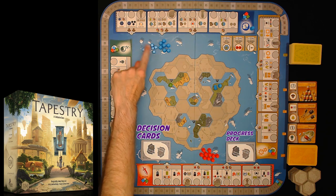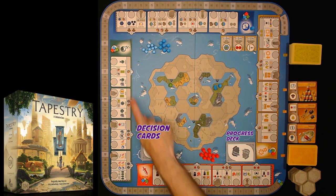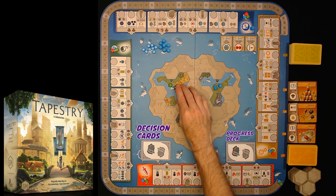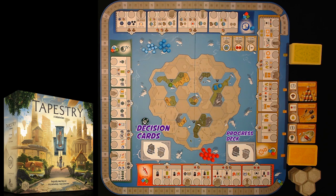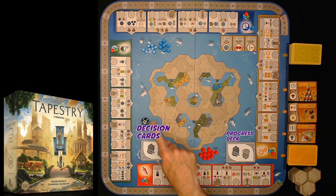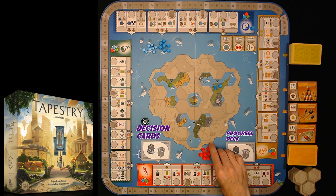Take all player tokens of its color, place one on the zero space of the VP track, and place one on the start of every other advancement track. Roll the science die — say it comes up exploration — then take one outpost and put it on exploration. That is their favored track for the game. Now choose a color for the shadow empire (red), take their outposts and player tokens, put one on the start of each advancement track, and roll the science die again until you get a result different from the bot's.